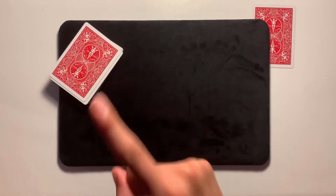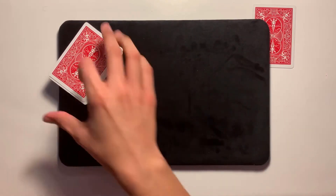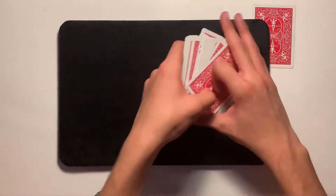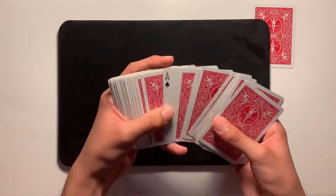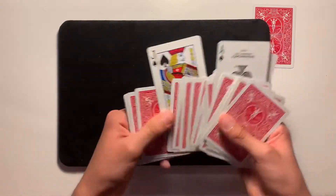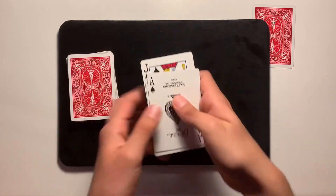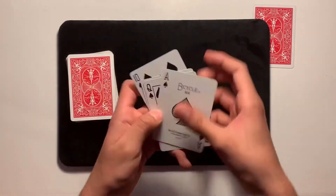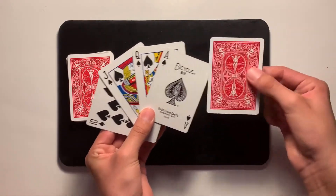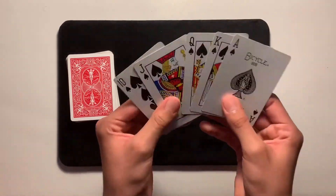Now I want you to imagine for a second that all those cards fix themselves — but a certain amount don't. Watch. Just like this, there are certain cards face up. I'll go ahead and remove those cards: we have an ace of spades, a queen of spades, a jack of spades, and a ten of spades. I remove them, and as you can see, they're almost a royal flush — but we're missing the king.